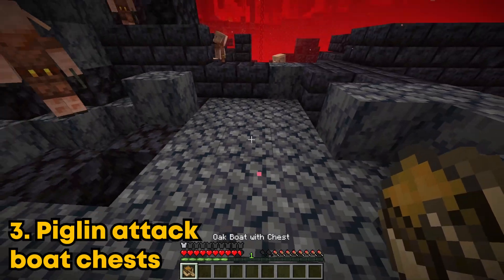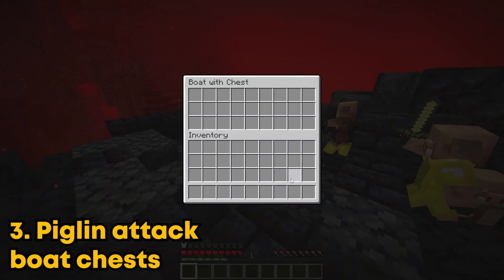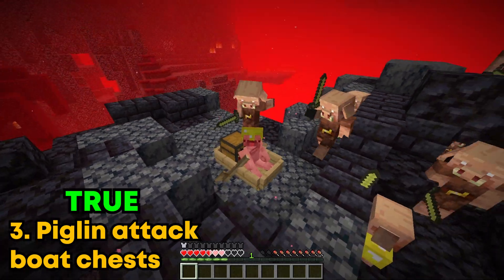Apparently if you open up a chest inside of a boat while around piglins, they'll attack you. You can see here I'm wearing gold armor so they won't attack me. And when I open this chest right here, yeah look, they're attacking me.